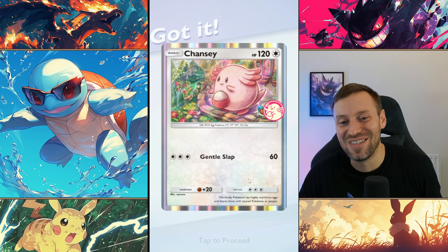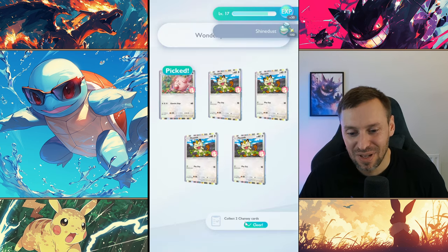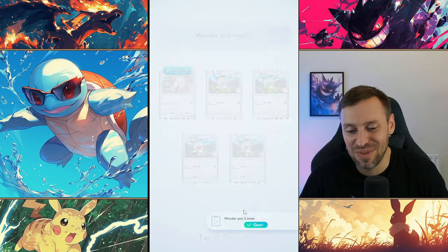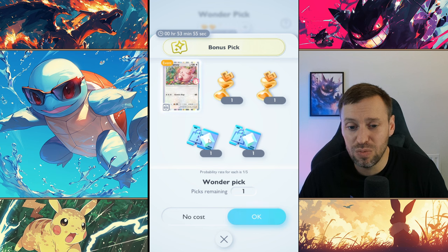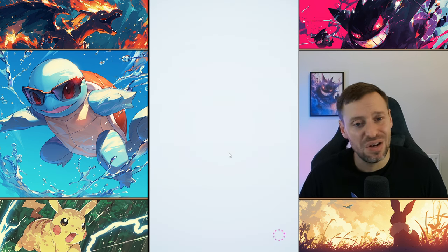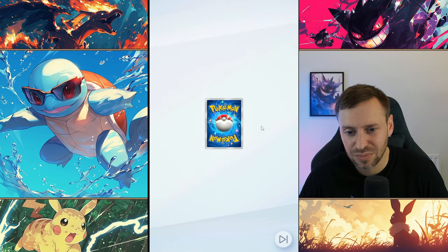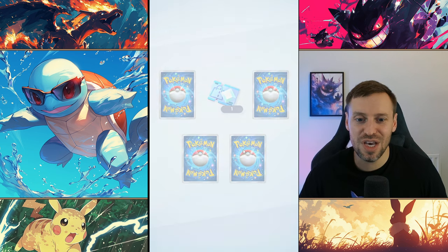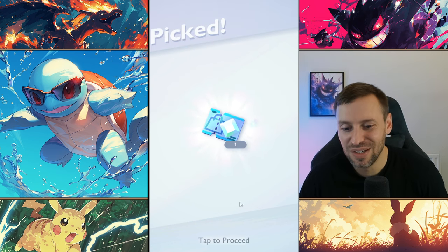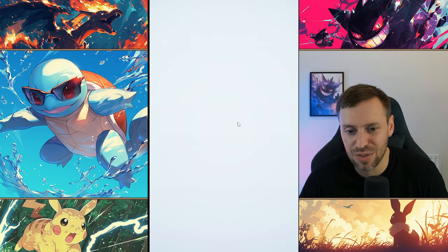That's two Chansey in a row — never mind, that's the game, the highs and the lows. Let's do the bonus pick. The diamond is what you want to go for — I definitely don't need a third Chansey card. Let's go for the top middle one — yes, that's what I'm talking about! We need to get three more of those so we can try and get some Meowth stuff.